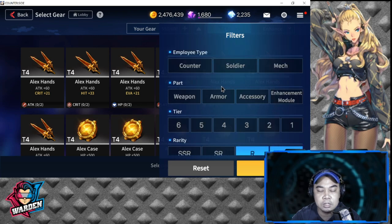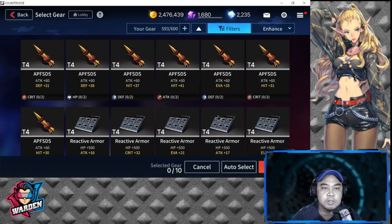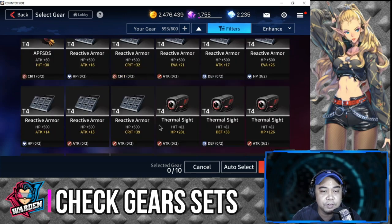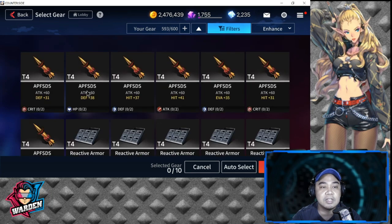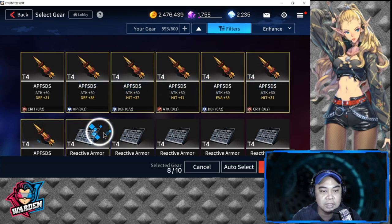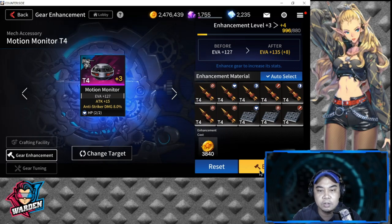Let's add more filters — select Soldier and Mech. If you're not prioritizing soldiers and mechs, you can use those first. Also check the gear sets below: if you don't need them, you're free to sacrifice them for the enhancement.